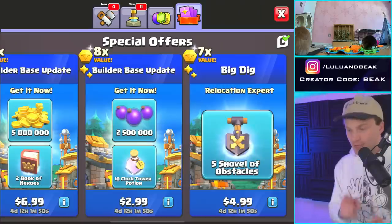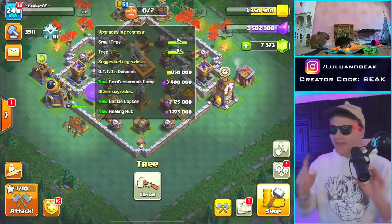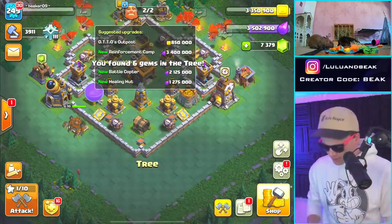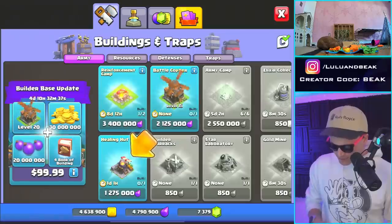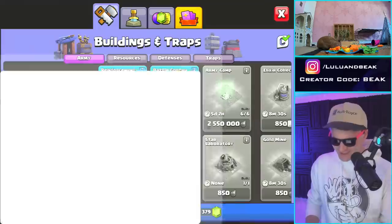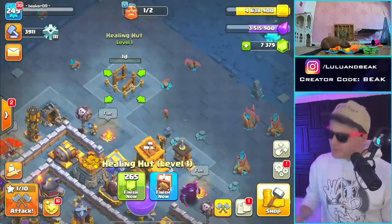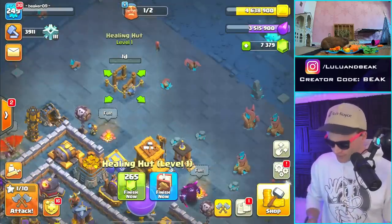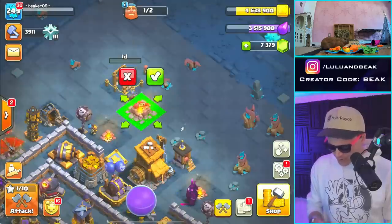Let's get all this stuff and shovels - I definitely want to get some shovels. We got to build these buildings right here: we need the reinforcement camp, the battle copter, and the healing hut. Let's get those started. Healing hut, let's go! Let me get a picture of this because we're about to have all this stuff. Oh, it takes a day - I kind of thought that would be instant. Well, we got books, we're fine. Reinforcement camp, let's get that as well.